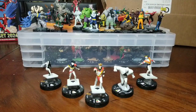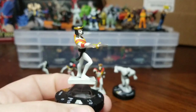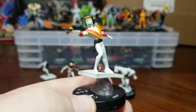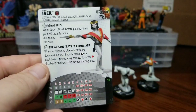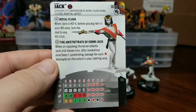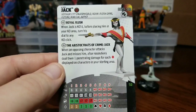Next up we're going with Jack. This is the one I was most excited about when I first saw the set. I know he wasn't the main guy, but I always liked him. I like how they got the little dagger action going there — reminds me of an old Talon sculpt. Also coming in at 50 points. He has the Batman enemy team ability. Keywords are Gotham City Underworld, Royal Flush Gang, Future, and Martial Artist, which I'm very happy about. You don't see too many Martial Artist keywords with a range attack. He also has the Royal Flush trait.